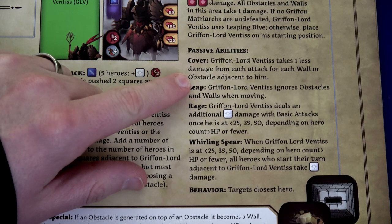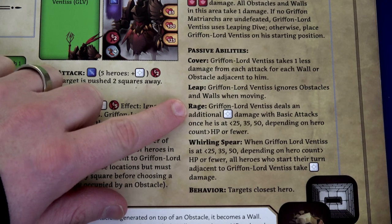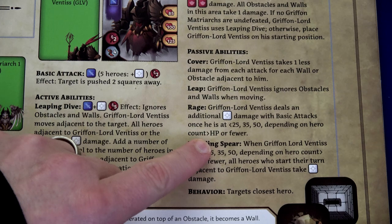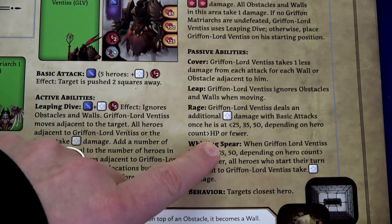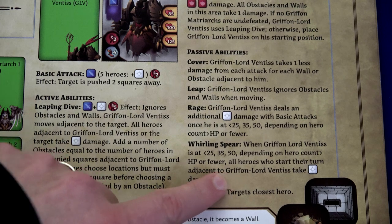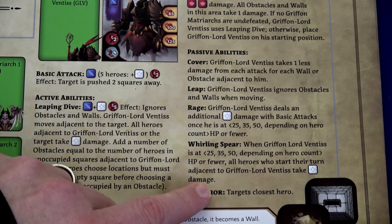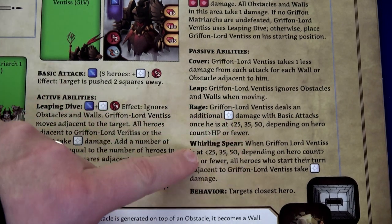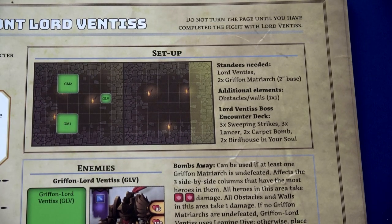The Gryphon Lord takes one less damage for each attack for each wall or obstacle adjacent to him, and Gryphon Lord Ventus ignores obstacles and walls when moving — normally obstacles cost two movement to pass through and walls you cannot move through. We also have Rage: Gryphon Lord Ventus deals an additional white die damage with a basic attack once he's at 25, 35, or 50 health or fewer depending on hero count. And Whirling Spear: when he's at those health thresholds, all heroes who started their turn adjacent to him take white damage. His behavior always targets the closest hero. Up here you can see the map — my map tiles are incredibly warped, I wish I could do something about it.